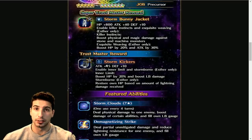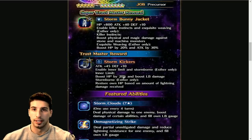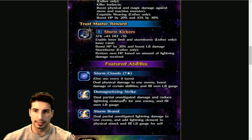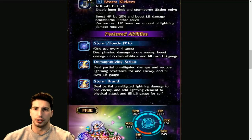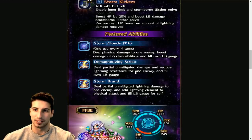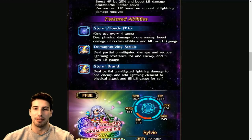There are some cool builds you could probably do with Elusius or Nicole where you can make her a tank for magic or physical lightning attacks. Her featured abilities include Storm Cloud every four turns — deals physical damage to one enemy, boosts damage of certain abilities, and fills the LB gauge. Demagnetizing Strike deals partial unmitigated damage and reduces lightning resistance for one enemy and fills the LB gauge. Storm Brand deals partial mitigated lightning damage to one enemy, adds lightning element to physical attacks, and fills LB gauge for self.